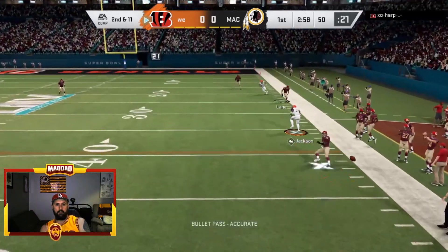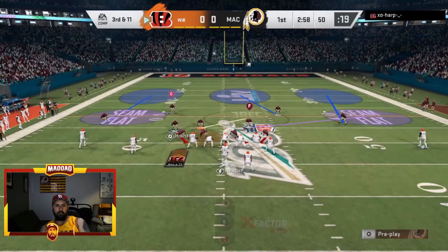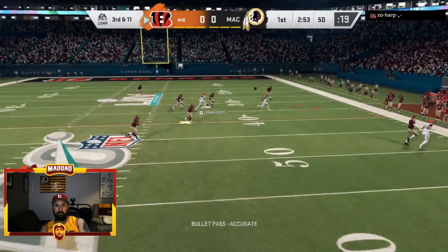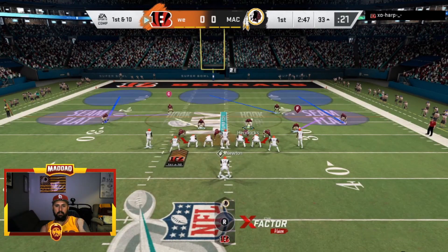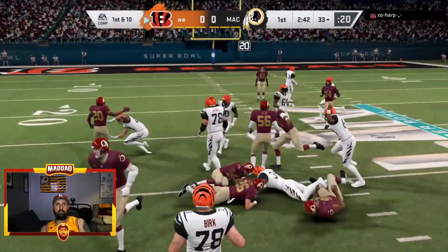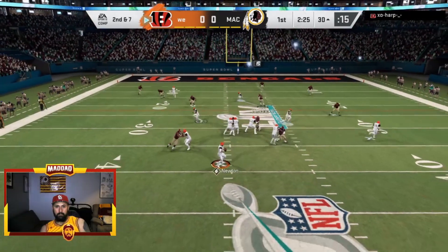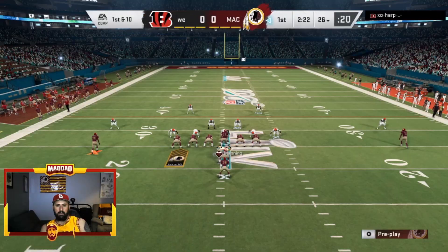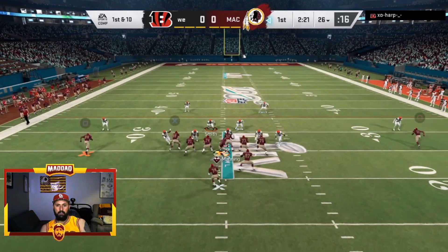Cam Newton tries that corner route and gets a diving smack by Downtown Willie Brown. Willie Brown has progressively played well throughout the playoffs - he started off a little slow but has gotten a lot better. Then Ted Hendrix gets the user pick right there - big Ted Hendrix as we take over on the 26 yard line.